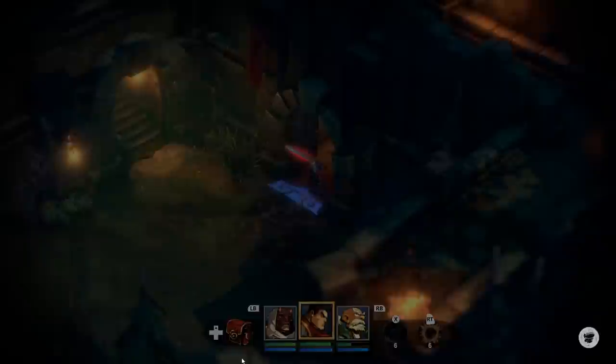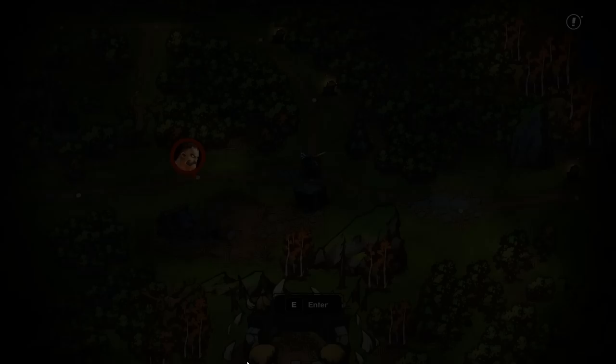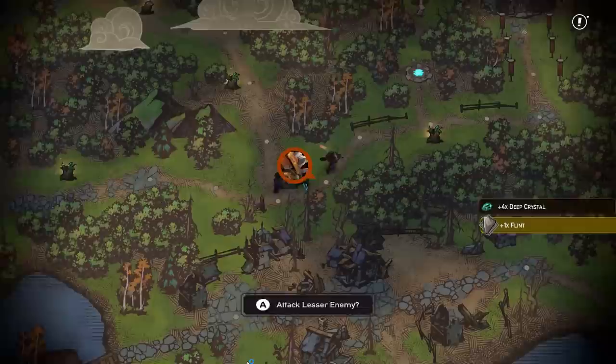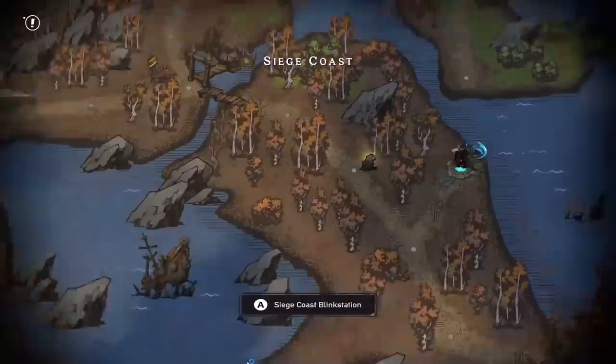Maybe I'll go switch out Nolan for Calibretto and go fight the Gentleman. I've got the distinguished monocle and the top hat. I've got to switch my top hats out because apparently I have to change the distinguished one for the regular one. It's just a leftover neurosis from the beginning of the game where this was necessary. But now that I'm wildly overpowered, it's not so necessary. We want to go to the Siege Coast.